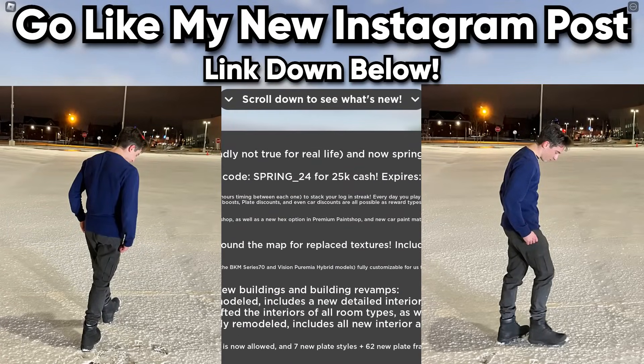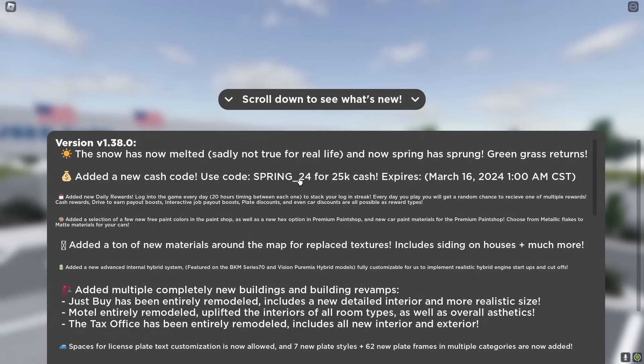There's a new money code called 'spring_24' for 25k cash, expires March 16th at 1am CST. They've also added new daily rewards - amazing - each day with a 20-hour timing between each one to stack your login streak.